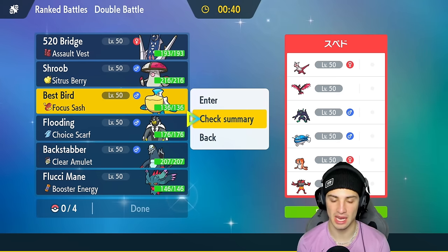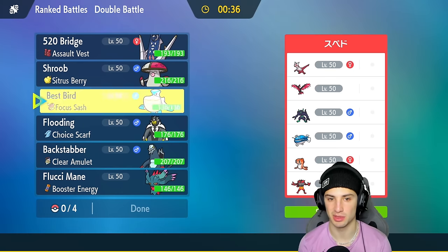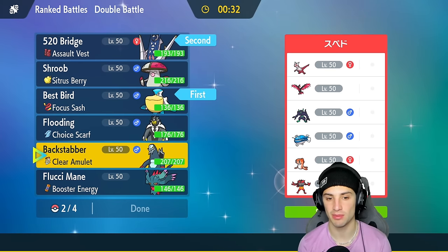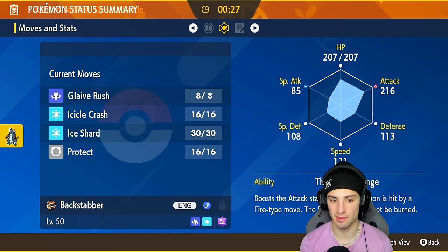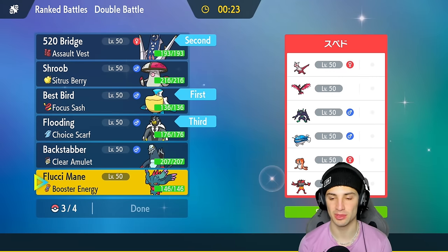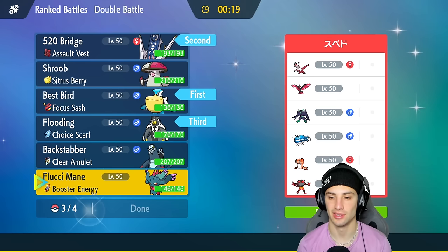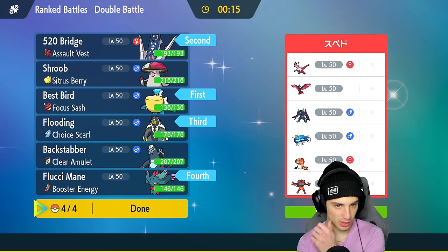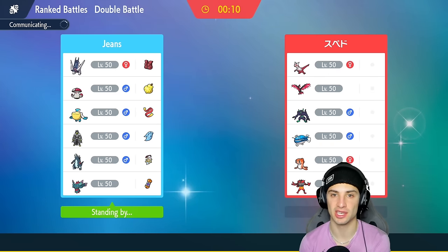I'll set the rain turn one — weather control is going to be massive. I can also throw out Weather Balls and Tailwinds for speed control. So I'm going with Archeludon alongside Pelipper, bringing Urshifu, and last but not least Flutter Mane. Flutter Mane looks really good here — it's super effective onto Grimmsnarl, Latias, and Tatsugiri. We're going into them turn one. Looking to get Archeludon boosted up and drop some Electro Shots.